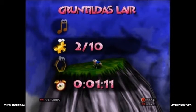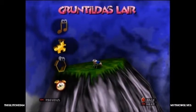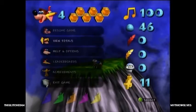We got two jigsaw pieces here — very nice. Spiral Mountain took 3 minutes and 12 seconds — that sucks. Mumbo's Mountain: 8 minutes and 55 seconds. Okay, that's not bad, but it's not a record either.